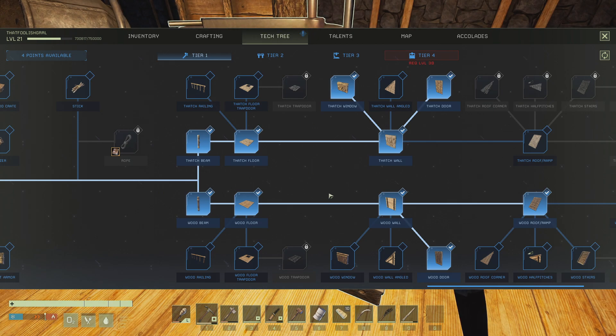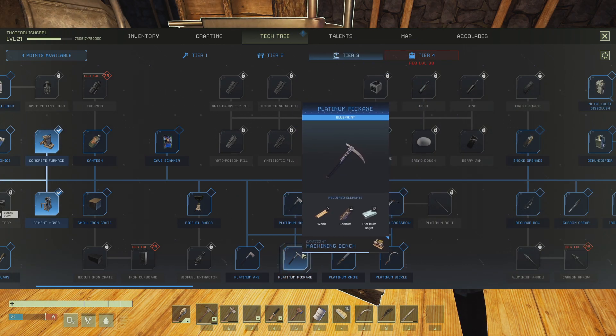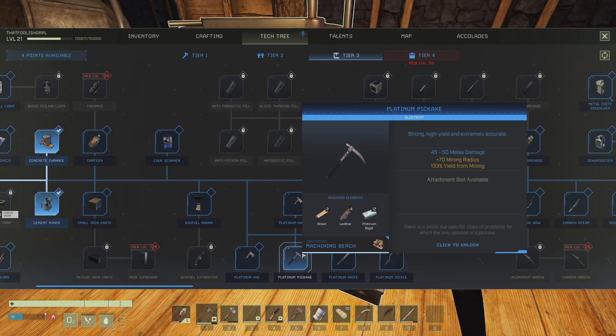Other than that, if we look in here it's a tier three. Yeah, so we've got the platinum tools here. So we'll do the platinum pickaxe — that needs leather and wood.